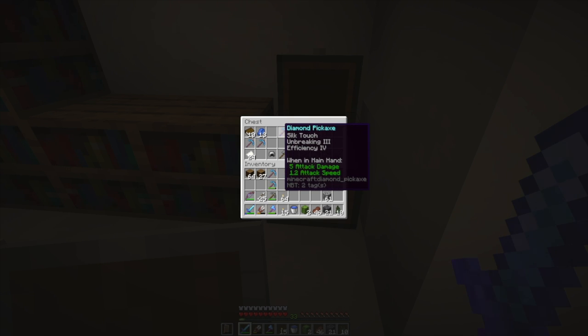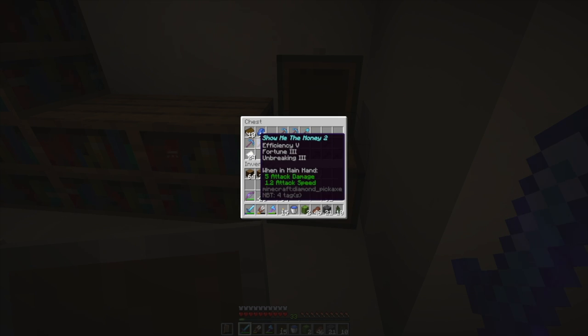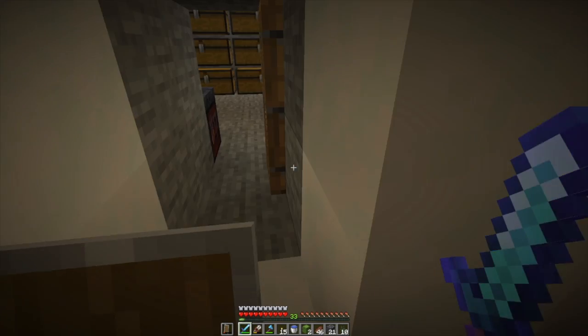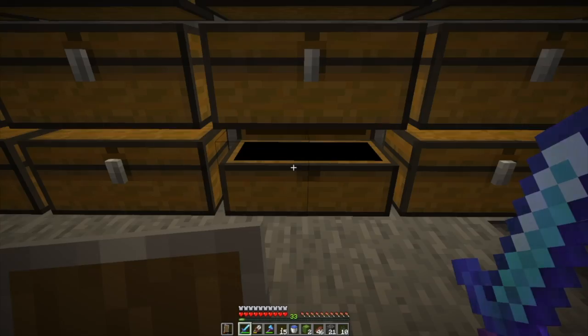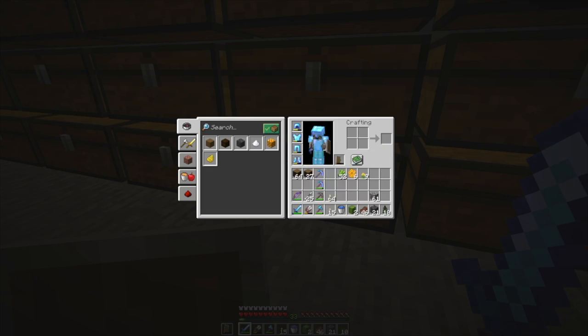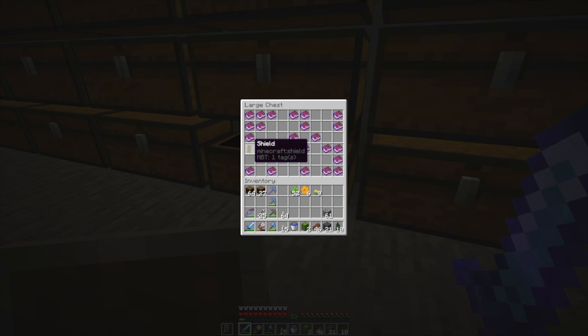I need to do some more enchanting. I've got backup picks. I've got starts on a couple other backup picks — like another efficiency four pick would be kind of useful to turn into a third silky. And I don't have a good diamond shovel. These are like my worn out things, and I need to worry about my shield because it's getting pretty low. You can't enchant shields but you can put books on them, so if I get an unbreaking book I can create an unbreaking three shield, which would be nice.